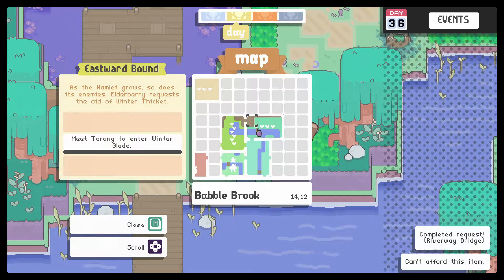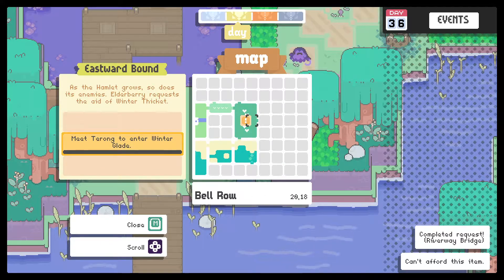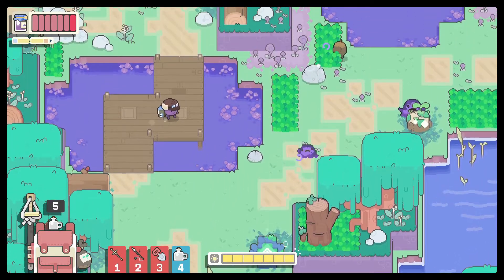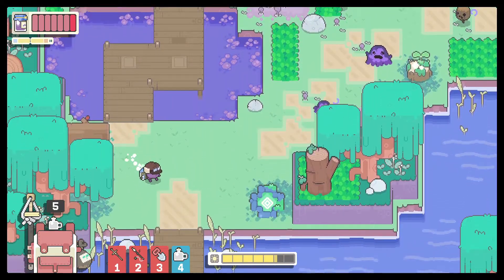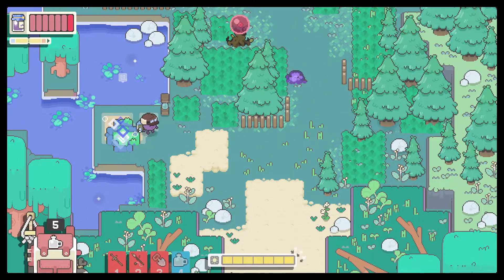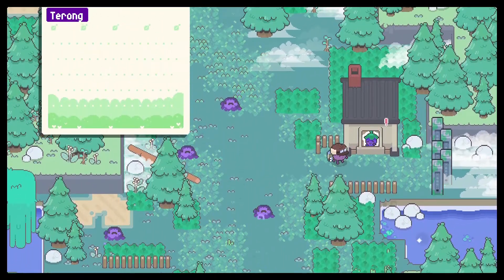Let me check my map. Meet Tarong to enter the Winterglade — where is that? It's in Belro, okay. Probably the guy at the station. I know I have to wait till sunset to get that quest done, but let's go ahead and just go. Here he is, yep.